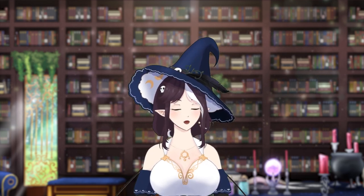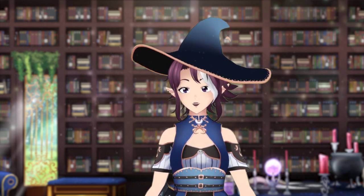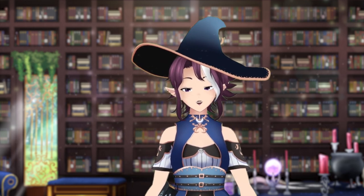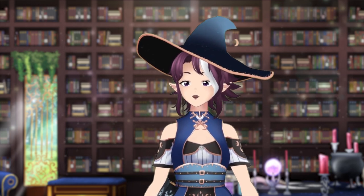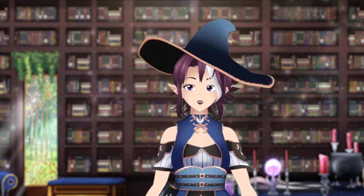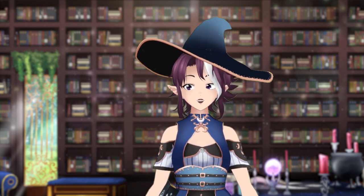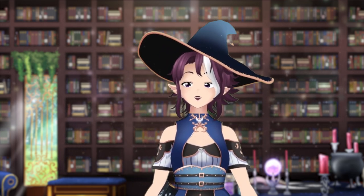Now that we've touched on Live 2D, let's talk about 3D. 3D models can be created in a variety of ways and in various formats. Different programs require different formats, but usually they can be converted between them. There are multiple programs that create 3D models, ranging from simple character builders to powerful and complex 3D modeling software. 3D models do offer a wider range of motion depending on your tracking, from similar movement ranges to Live 2D all the way to walking around in 360 VR space. Let's talk about the more common 3D models.